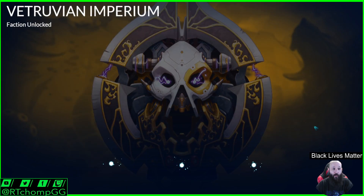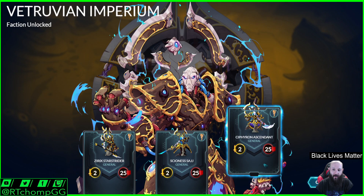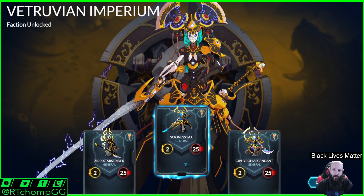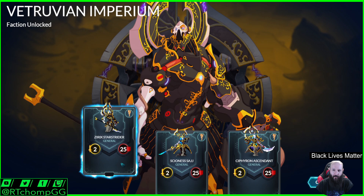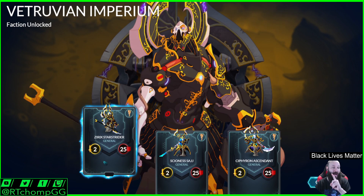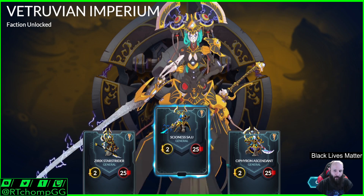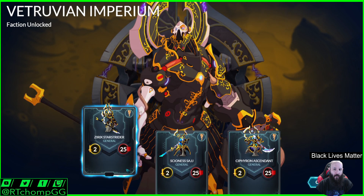We got some gold so we get more packs. These guys look sweet. I forget what his ability was. I forget what hers was too. This guy just looks like he has the pog face — completely shocked. There is a backstory as to why they look like this. I don't remember if it's in the missions or a separate story thing, but they did explain there's a rite of passage in the Vetruvian Imperium to become whatever these are — you don't start like this.